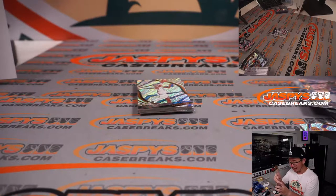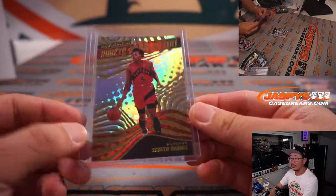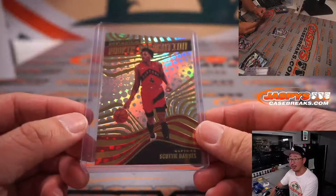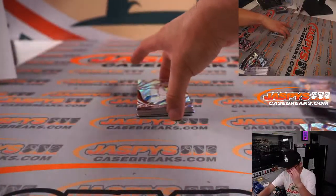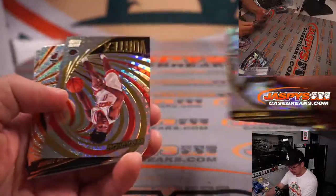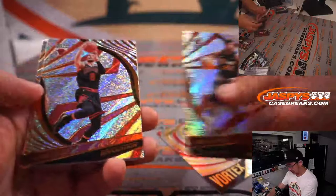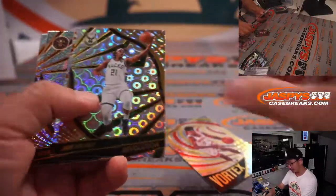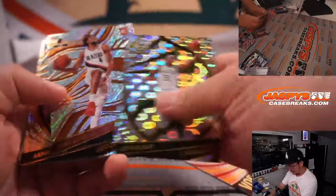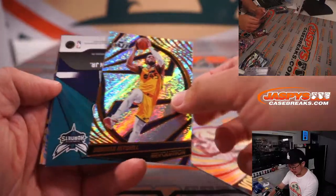That's a team where people, once Kawhi left, were like 'that's it, Raptors are done.' But good coaching, the emergence of guys like Scotty Barnes, good drafting, OG Anunoby, Siakam — solid team, great coaching. Toronto Raptors are looking like a perennial top half of the conference kind of team.